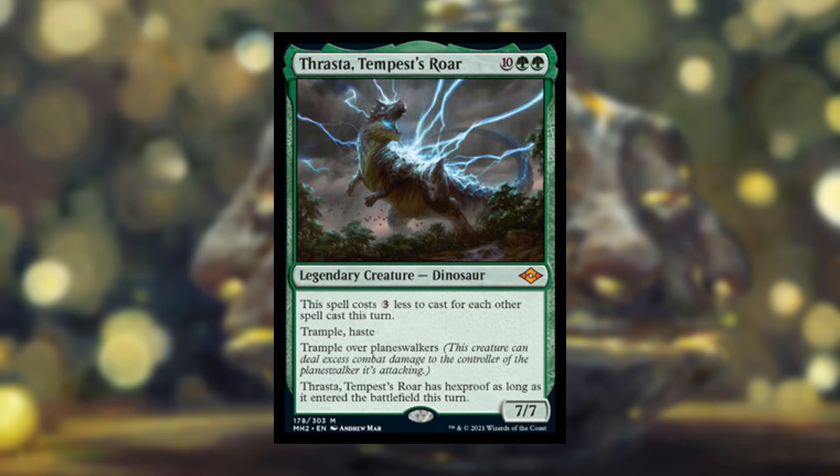Next we have Thrasta, Tempest Roar — a 12-cost green legendary dinosaur 7/7. This spell costs 3 less to cast for each other spell cast this turn, so the spells you cast need to cost less than three for that reduction to do anything, which in a Dino deck isn't necessarily going to happen. It has Trample and Haste, and then it has something new: Trample over Planeswalkers.